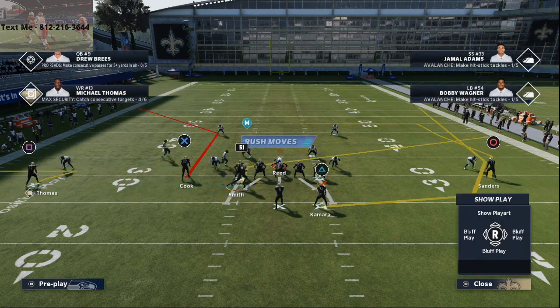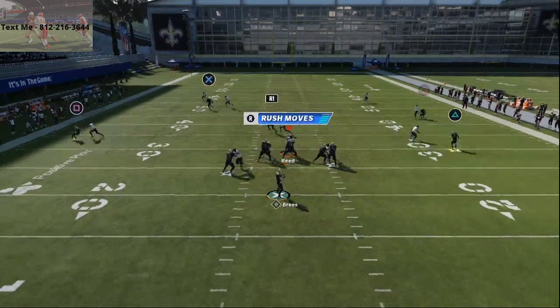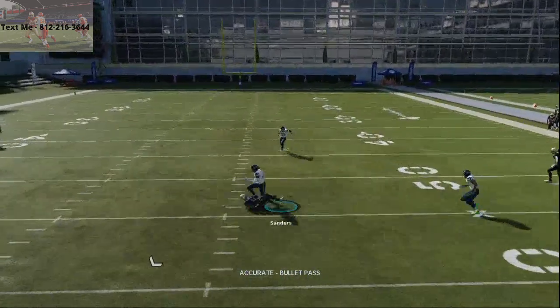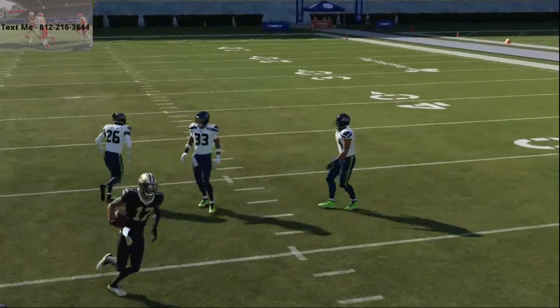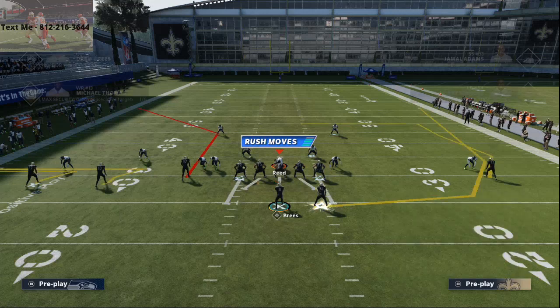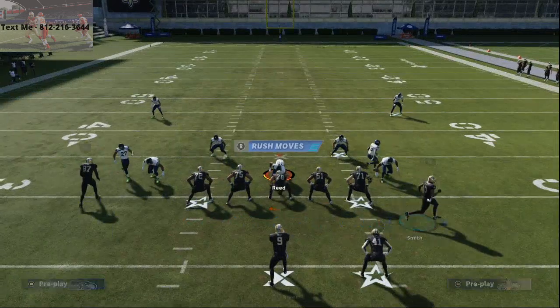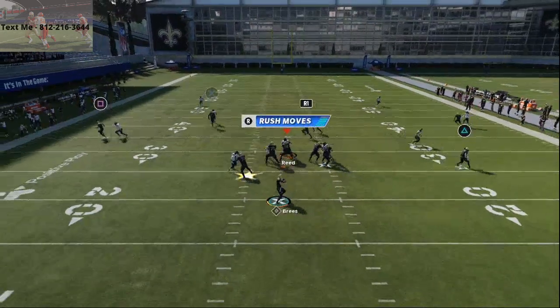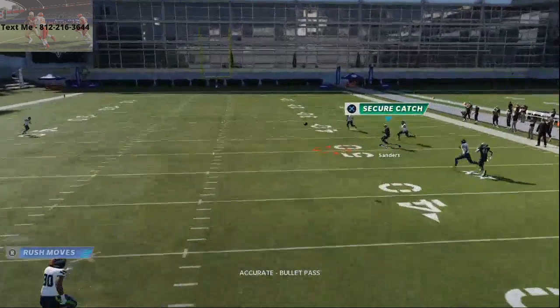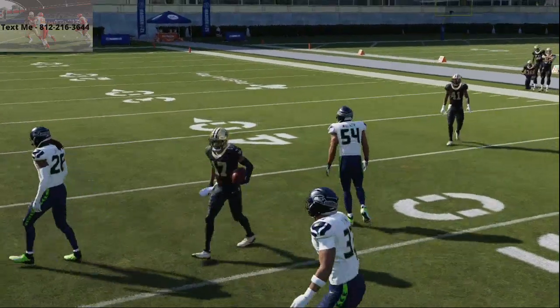Just come underneath it. This is going to make the play absolutely torch man-to-man coverage, because the slant route is your first read against man. Your second read against man is that deep in route. This running back route actually does a really good job of pulling zones, which means you're going to be able to consistently dot man-to-man up for pretty solid and significant gains.